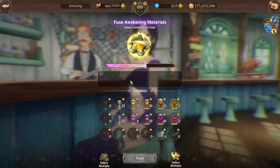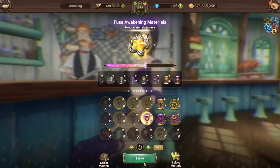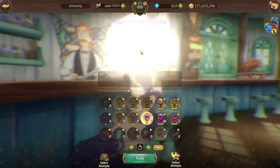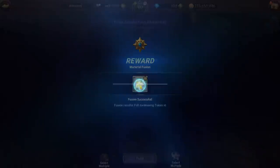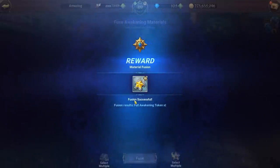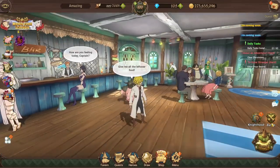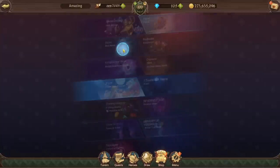If you go to Merlin and tap the fusion icon, you can fuse your chalices — including essential ones — to reach 6,000 and create a full awakening token. This lets you fully awaken a character. Note: this does regular awakening only, not super awakening, but farming boss battle gives you that benefit.